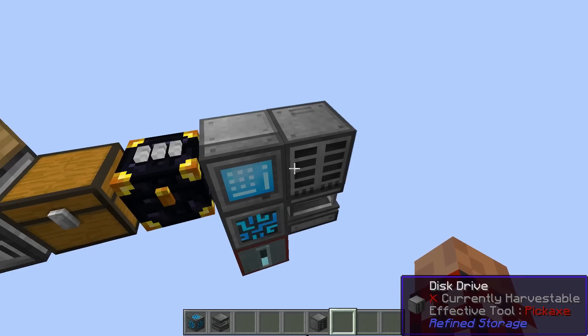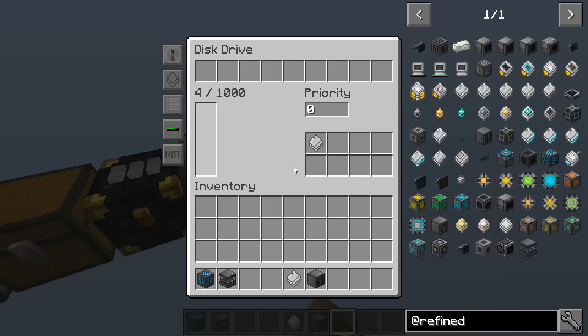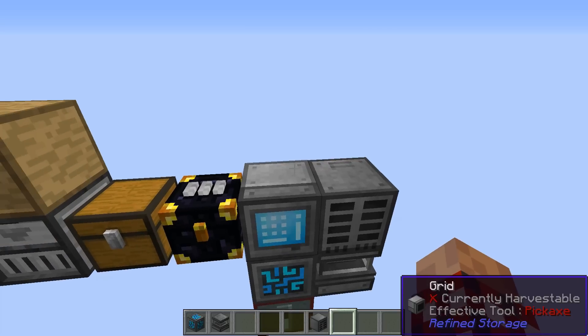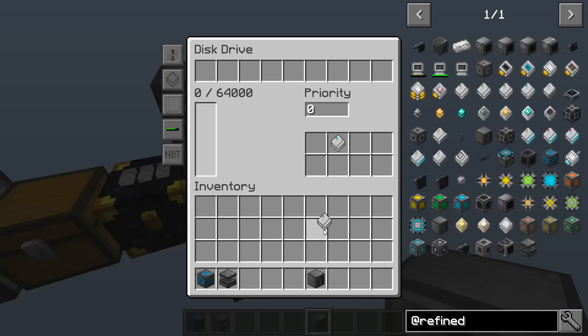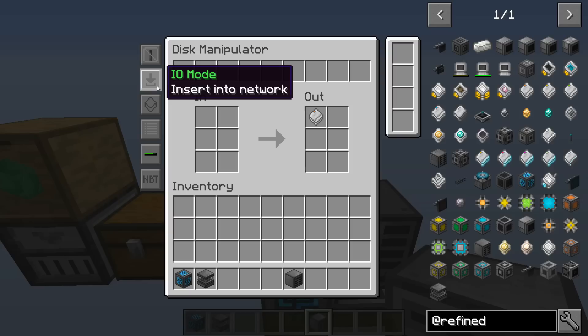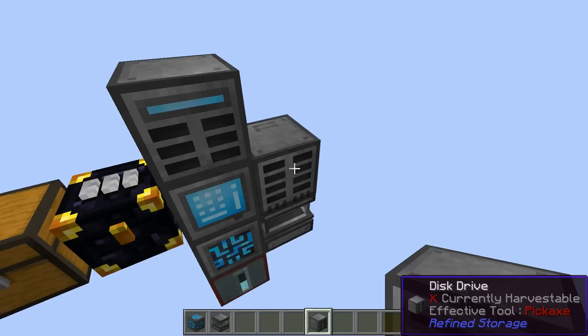So you store a bunch of stuff and after a while all your 1K drives fill up and you want to upgrade. You can make some 64K drives and put those in place. But how do you get this stuff into the other drive? You want to empty out the small and fill the big. Well, for that we need the disk manipulator. We can put these storage disks in place and it'll pipe the information out into the main network. Let's pull this 1K — it's got four items here — drop that in, and it's already done all four of them and piped them in. We could also put items in here and change it to export out from the network, but we're not going to deal with that right now. We've cleared out all the items — sure enough, there's our four items right there.